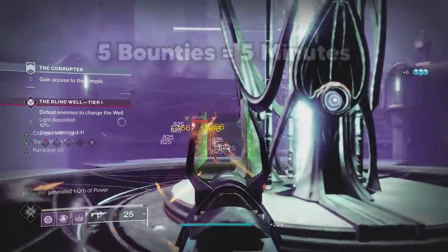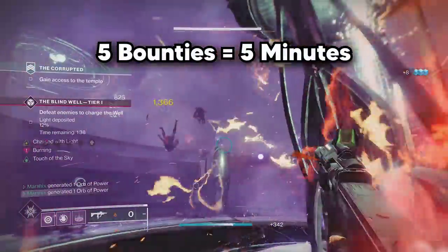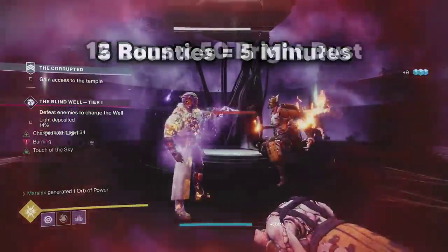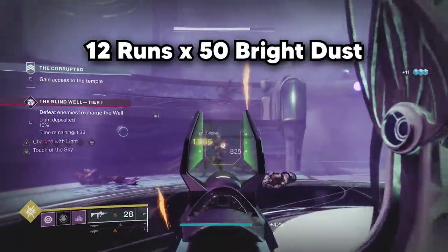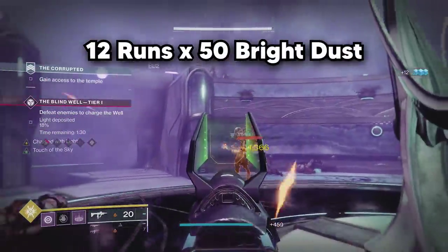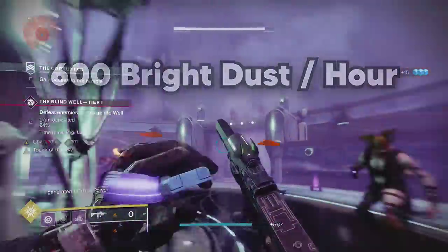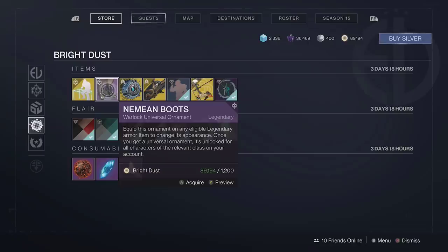Let's assume you can complete 5 of these repeatable bounties in 5 minutes — it's probably not going to take that long, but to make the math easy, let's say 5 minutes. That means we can do about 12 runs per hour, and we get 50 Bright Dust per run, which comes to a total of 600 Bright Dust per hour. It's a little bit of a slow grind, but it'll be worth it in those cases where you're just a little bit too short to get a new armor set.